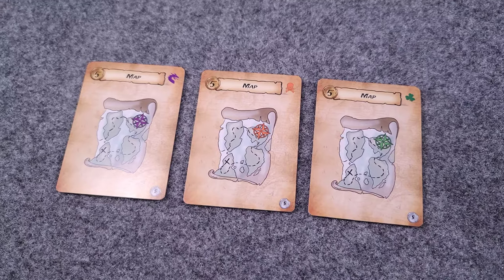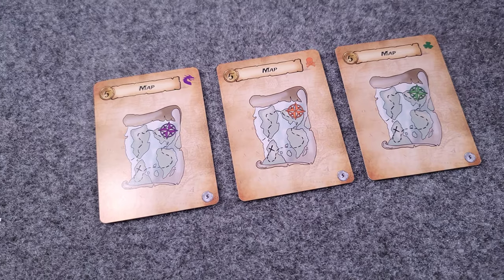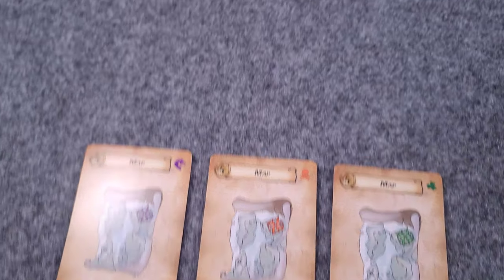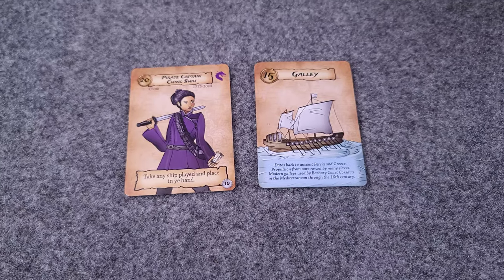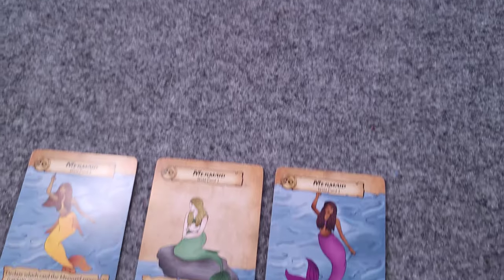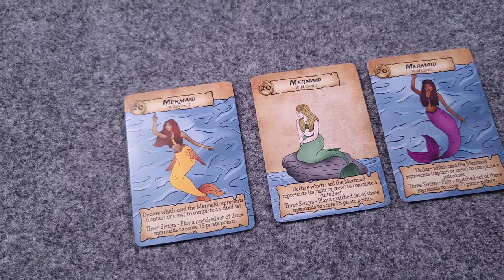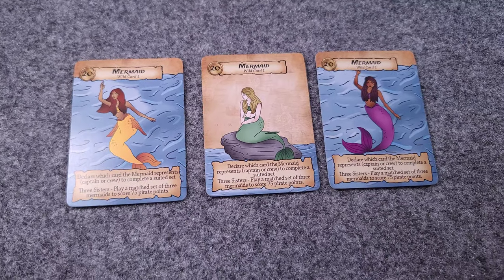The next way to play cards out of your hand is playing kinds — three of a kind, at least. A couple of cards actually can't be played this way: the Captain and the ships. Those have to be played in sets. Also, there's a cool thing you can do — there are three mermaids in the entire deck, and if you can play them as three of a kind, that's going to give you a sweet bonus.